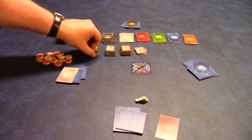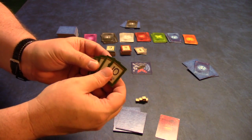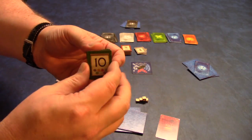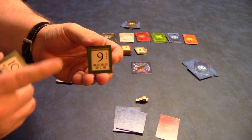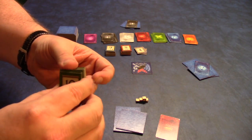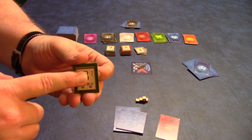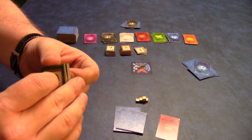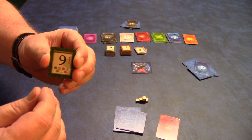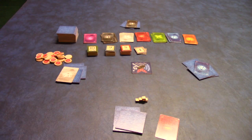You then have the dedication tokens, and you will set them up by color in descending order. We're set up for a four-player game, but if we were playing with three players, we would remove all tokens that had four dots on them, and if we were playing with two players, we would remove all those that have three or four dots.